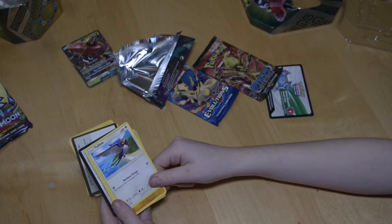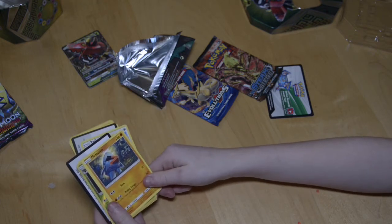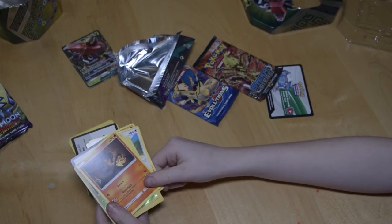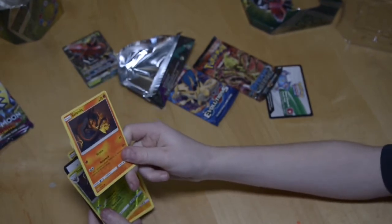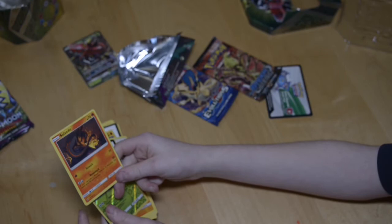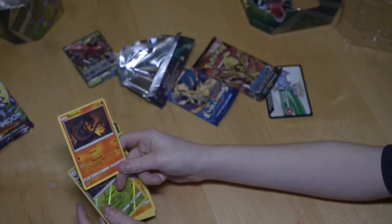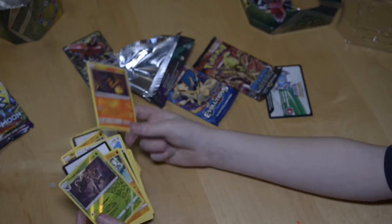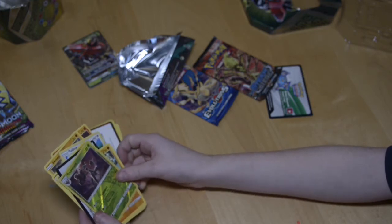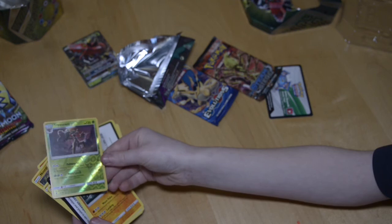I got Taillow — it's a bird — and Nosepass, that guy's pretty cool. Then Salandit, who looks like a tanning machine even though he only has 70 HP. The Venom Shock attack says if your opponent's active Pokémon is poisoned, this attack does 40 more damage, so that's pretty good. And I got Trevenant — I have trouble reading — but this guy's pretty good.